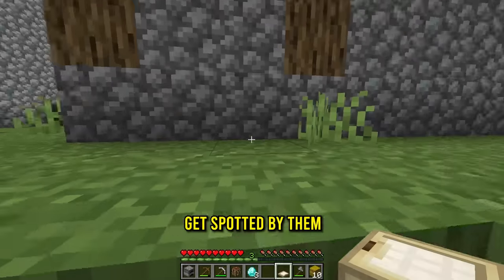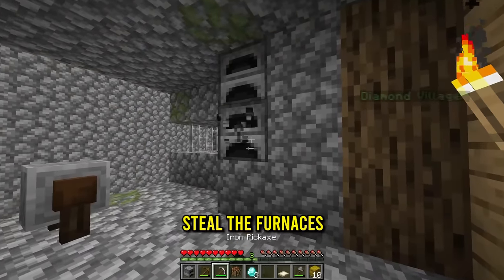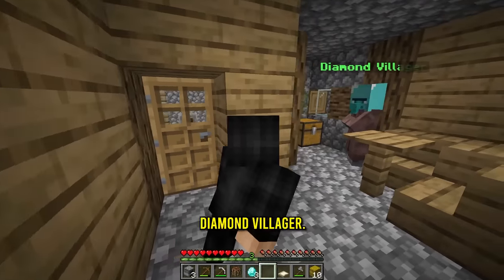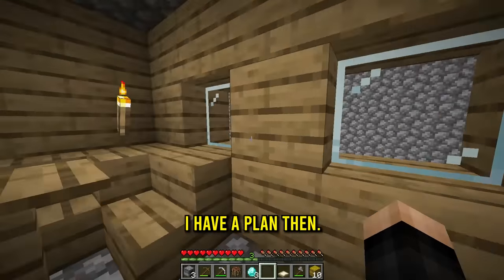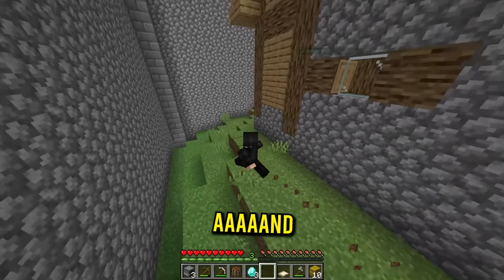I don't think there's any guards — never mind, not sure if I should get spotted by them. Why are they walking so fast? Let me just go inside. I'm gonna steal the furnaces because we might need that for later. We might need diamonds too. I'm gonna come in, close the door — it's a diamond villager! Hello, do you trade? Oh, diamond seeds — we need a cake though. Okay, I have a plan.